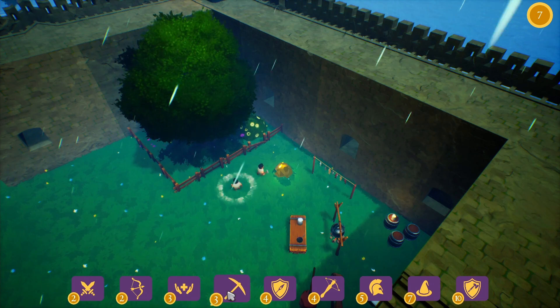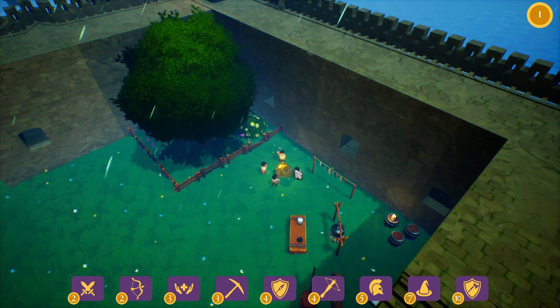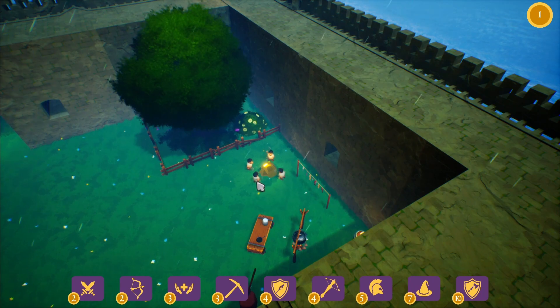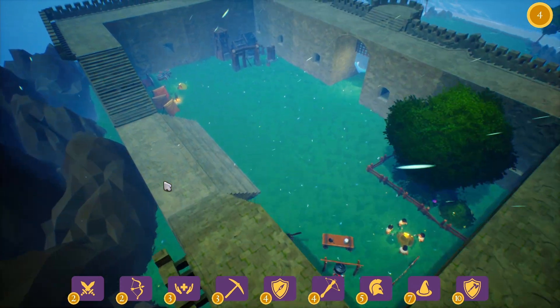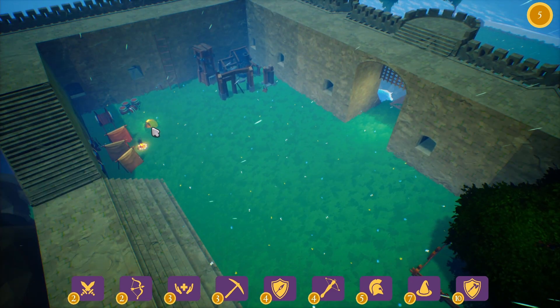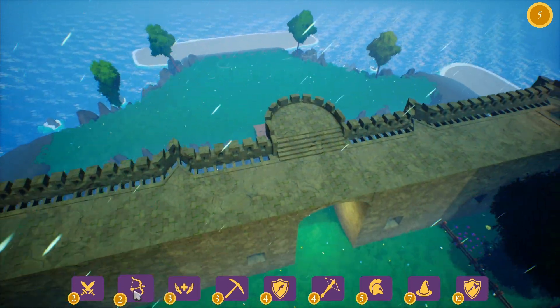I will start by spawning some miners. It's four miners per gold mine, and they give you one gold coin every 10 seconds. There's a second mine here, however I don't think I'm going to use it because we already have some enemies coming.